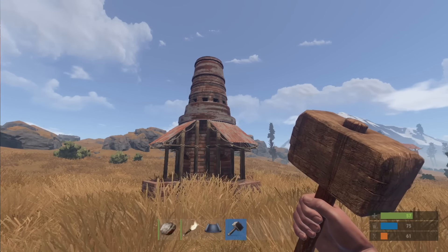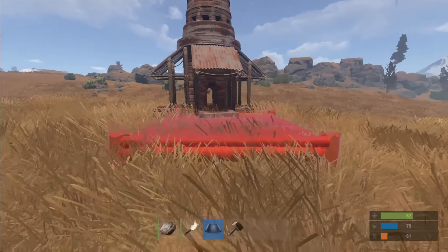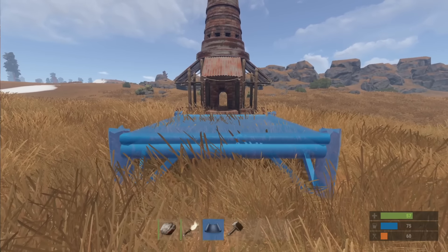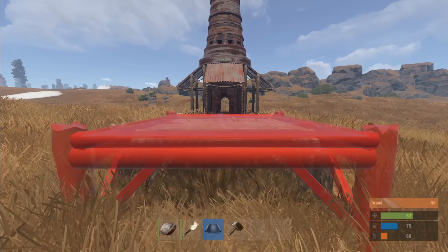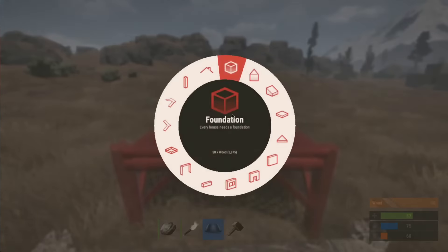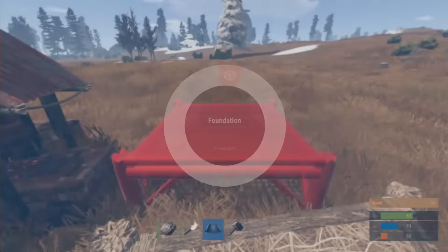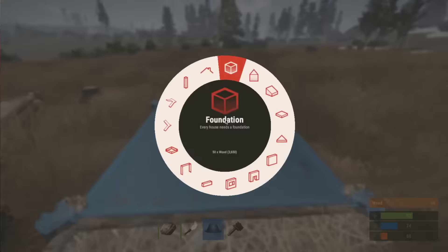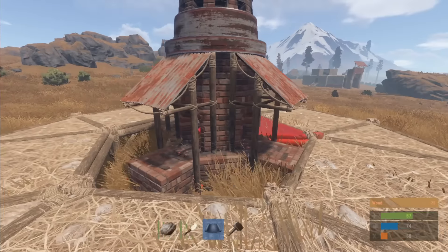So, the furnace base. The most cost effective way to lock in a large furnace so that you can use it privately for your own uses. Get a square foundation as close in to one side as you can, at a height obviously that is not going to be affected by the landscape. Then triangle foundation, square, triangle — this is basically the hexagonal shape of a normal base, and this is the most cost effective way to fit in a large furnace. You can go all the way around it and attach it perfectly like so.